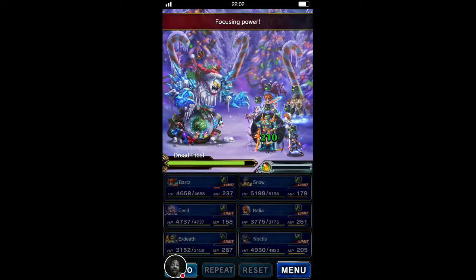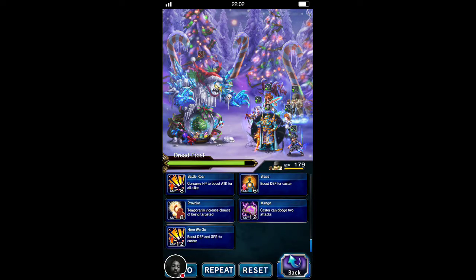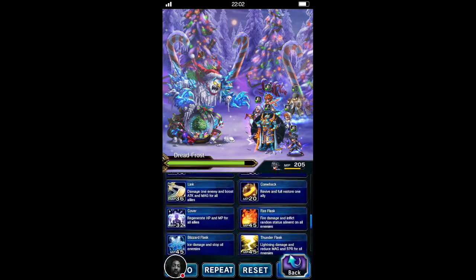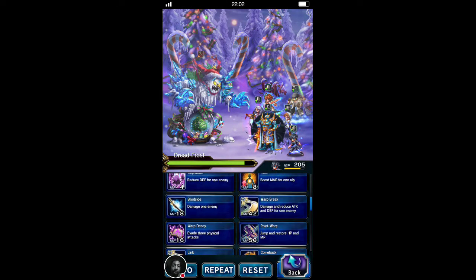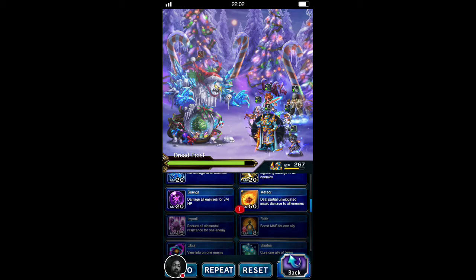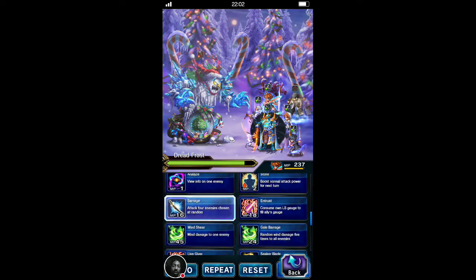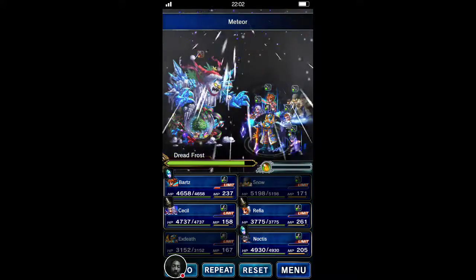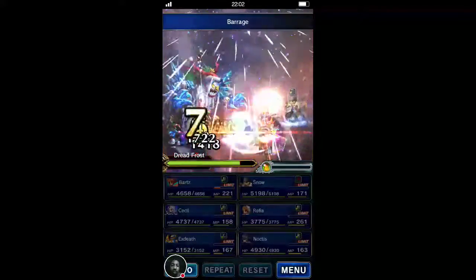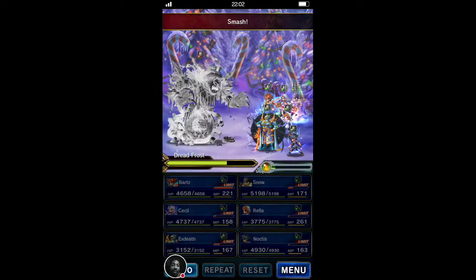You can see the chain there — you can see that it worked. Now we're going to put Provoke on Snow so he can draw aggro. In this case, we're just going to break him so he attacks less, and go into double meteors. We're going to try to combo that up as much as we can. That was nice and clean.